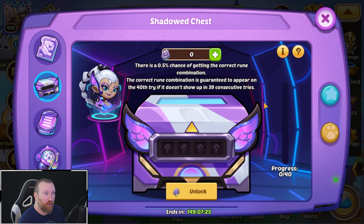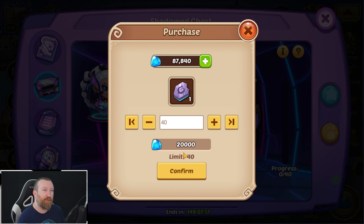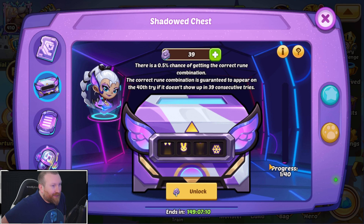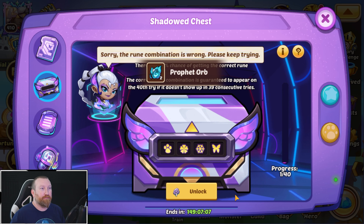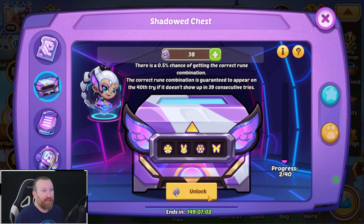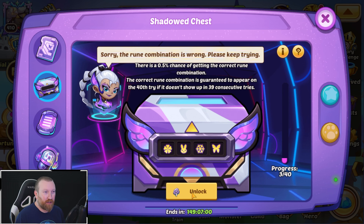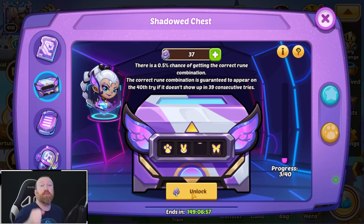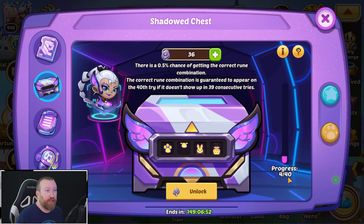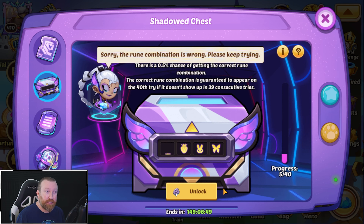We've already done all the packages and the relay, so all those cards are covered. I haven't done my summons yet — we'll do that and get a few more. I guess we just go for 40; it's only 20,000 gems and we do have a ton of them. Let's see if we get lucky.